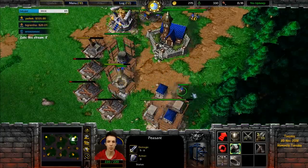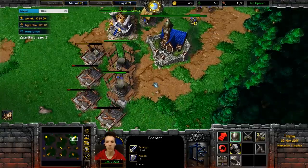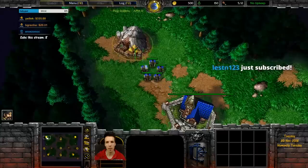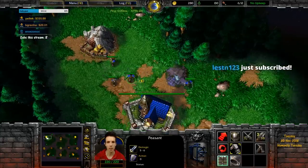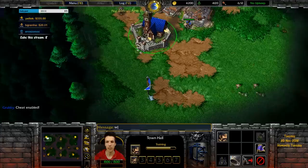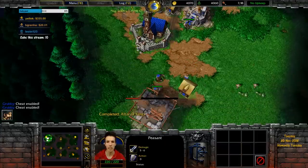This is also a decent spot to situate yourself with rifle-caster in the mid to late game if the Night Elf ever attacks your base with bears, mountain giants, or otherwise. Against Night Elf, you might do an altar here and a farm to block direct access to your peasant line, then go for a very loose base layout — barracks and farm to the side.